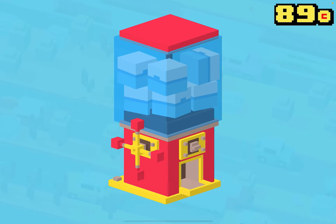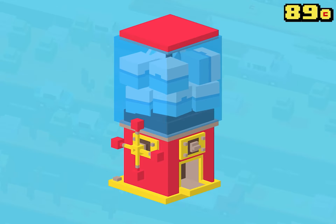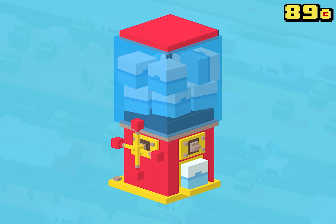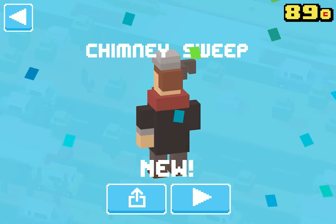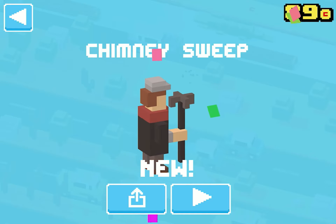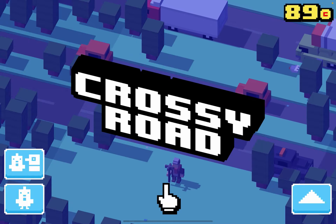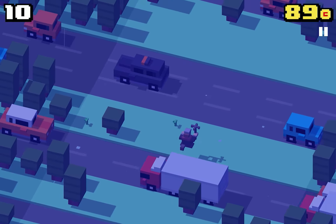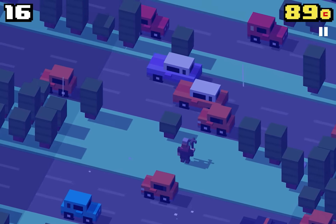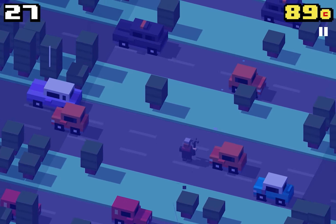Okay guys, let's unlock a new character. Come back, guys. You can see the theme — it doesn't have a rainy effect. You can see the theme.